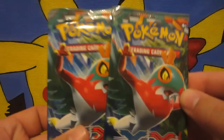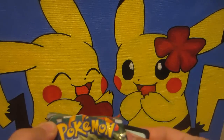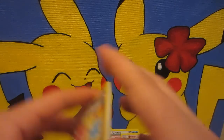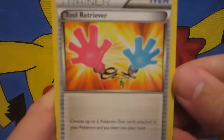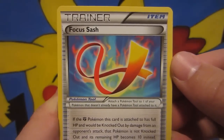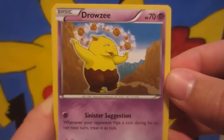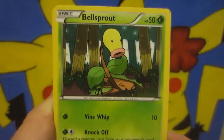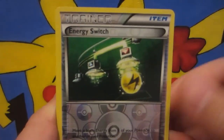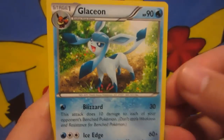Now we got two Furious Fists packs to finish off — really hoping to get something out of these as it is the new set. On a personal note, would like to win the battle as well. We got Tool Retriever — that looks really cool — Focus Sash, some good trainer cards here, Amoura — my first one of that — Drowzee, Scraggy, Bellsprout, Mienfoo, Klefki, we got an Energy Switch Reverse, and the rare is a Glaceon. Darn — so it's gonna come down to the last pack.